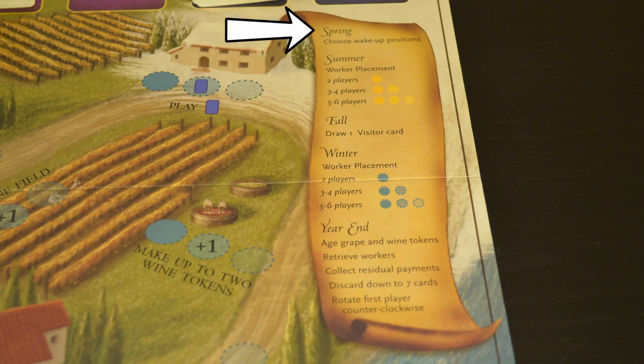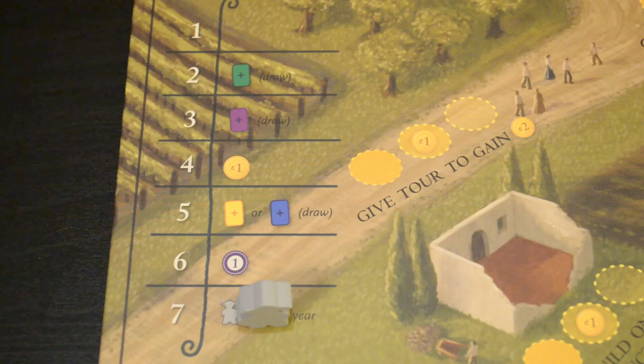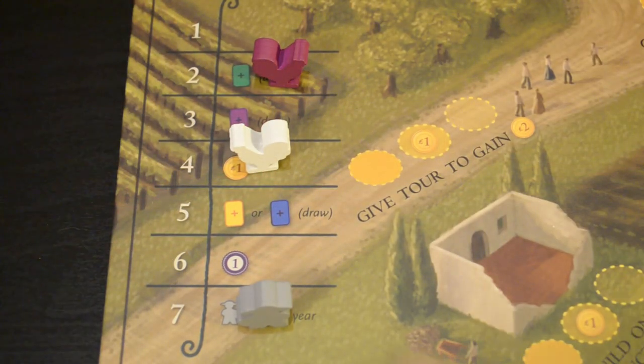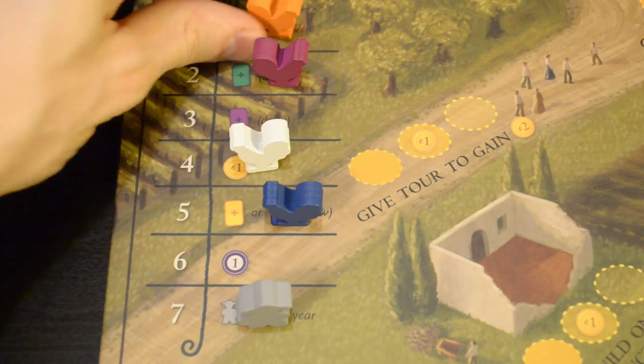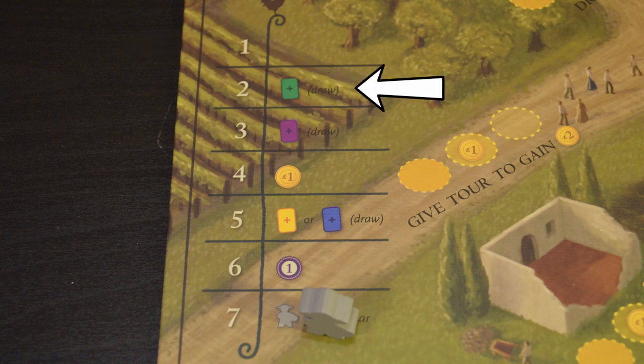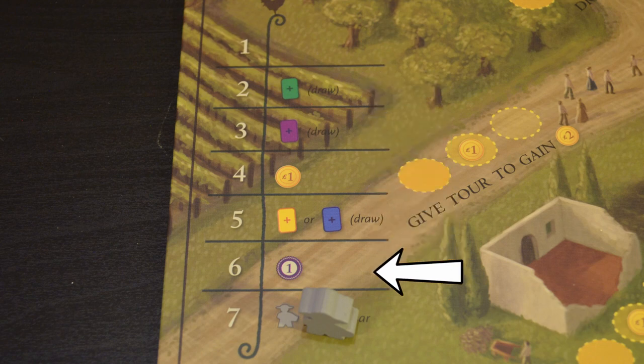The game starts in the spring. During the spring, all you have to do is determine the turn order for the year, known as the wake-up order. Beginning with the player that has the grape token and continuing clockwise, each player will put their rooster token on one of the spaces on the turn order track. The lower the number you choose, the earlier you will take your turn. But you also get to take the benefit next to your number, so depending on what you need, you might want to go a little later.